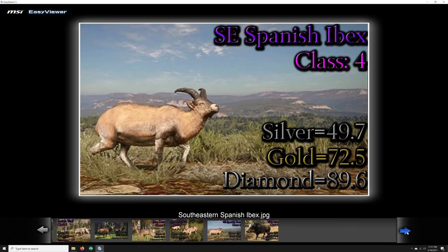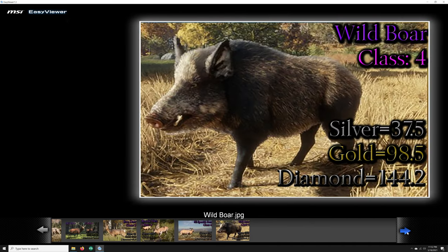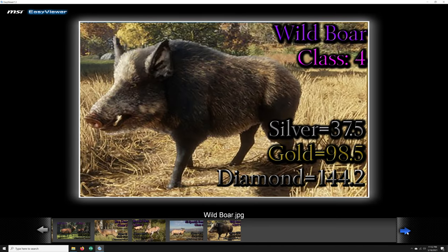Another unique animal to Quattro Colinas is the Southeastern Spanish Ibex, class 4. Trophy ratings for silver is 49.7, gold is 72.5, and diamond is 89.6. And last but not least, we have the Wild Boar, which is class 4. Trophy rating at silver is 37.5, gold is 98.5, and diamond is 144.2.